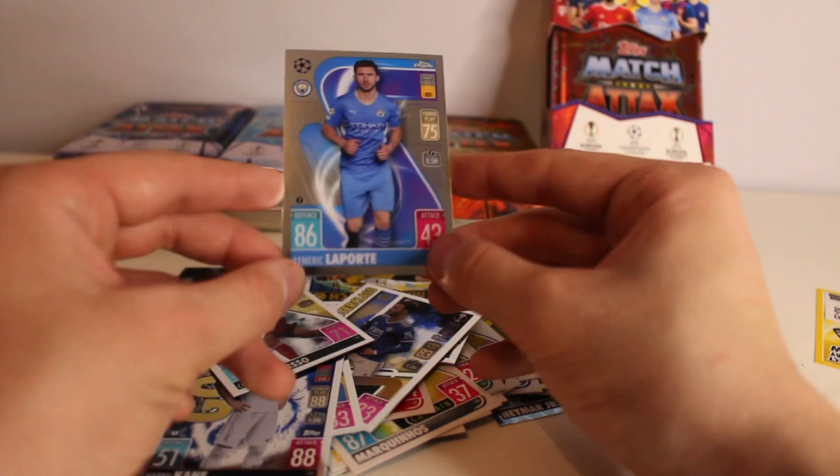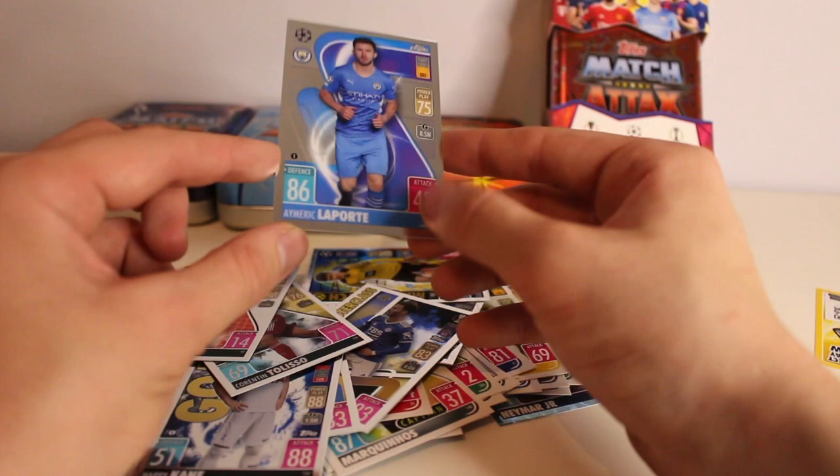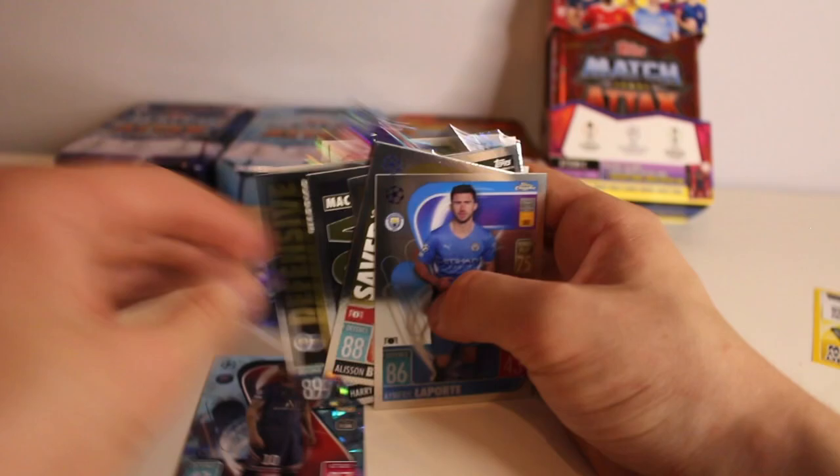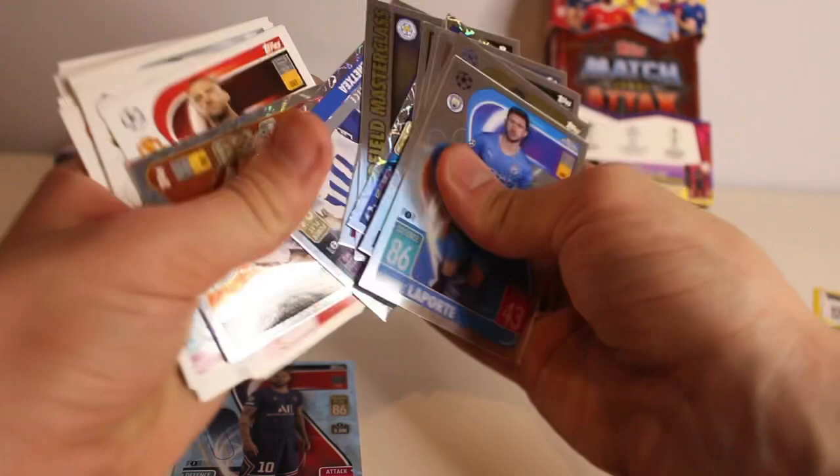I'm not actually sure what the odds are for the Chrome Previews — it doesn't actually say. But I believe they must be pretty rare. Manchester City is my team, so to get a Chrome Preview Aymeric Laporte is really, really special — that's a lovely card. We get Michael Antonio Goal Machine, James Maddison Midfield Masterclass, Defensive Warrior Ruben Dias, Goal Machine Harry Kane, All-Rounder Corentin Tolisso, and Alisson Becker Super Saver. Chrome Preview — I think these are the new cards. Chrome Preview Aymeric Laporte — that's a lovely card to get.